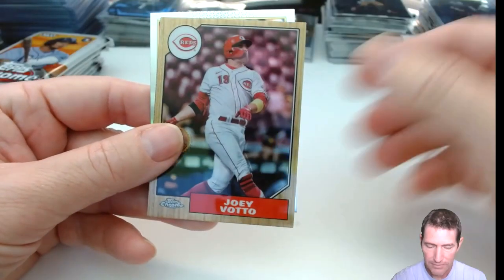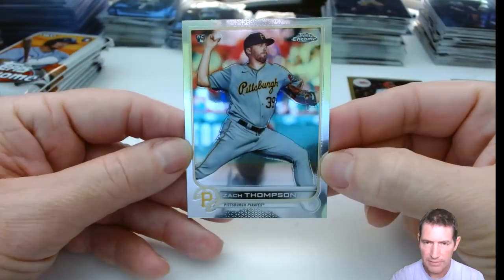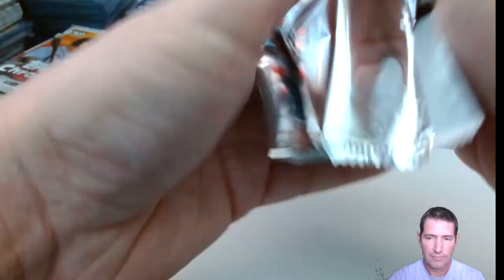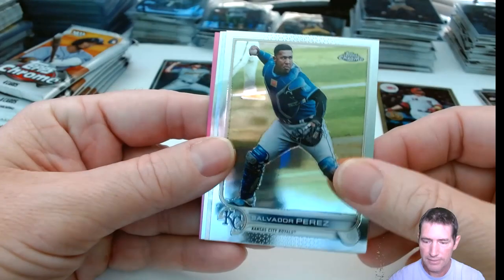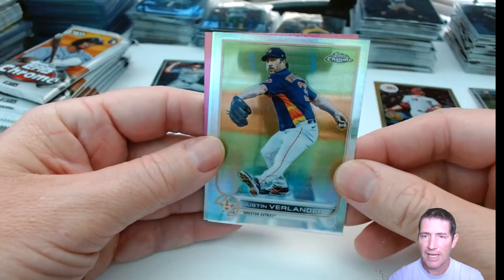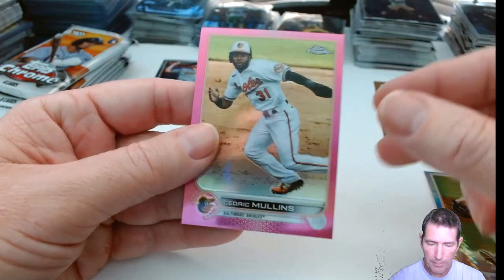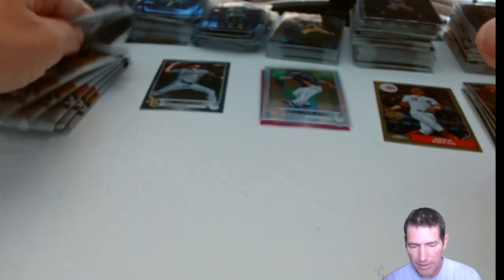Robbie Grossman, Joey Votto. Watch out too, because some of these 1987s will have parallels — they'll be numbered. Looking nice so far. I watched the breaks on these things and I haven't seen a whole lot of damage either. Evan Longoria, got a pink. Salvador — it's our first prism. These prisms I think are 1 out of 8, so it's like 1 per blaster. Justin Verlander, Ryan Zimmerman, and our pink is Cedric Mullins. There are 8 packs in the blaster, so I think that's it for those. I should have one more pink — I think the pinks were 1 for 4.